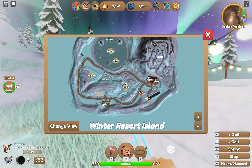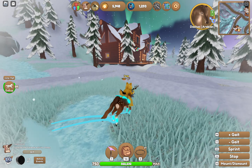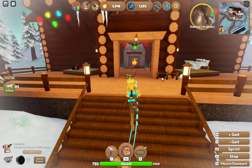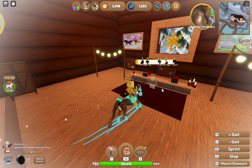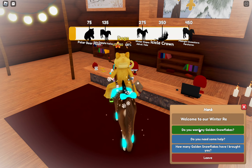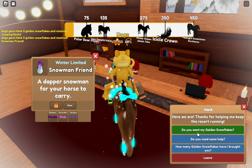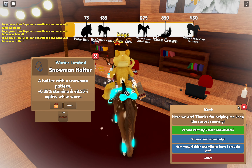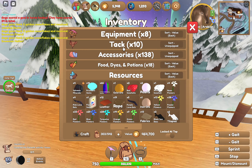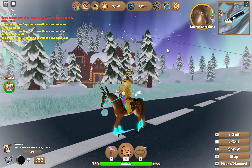Those are really the only two ways to get golden snowflakes until they fix the bonfires, which I'll keep you guys posted on. There are also the slopes, which I'll cover in a different video. I have nine snowflakes so I can do it three times. Oh my god, these accessories are actually adorable — I'm getting the cute ones even though I have way too many accessories. Anyways, bye guys!